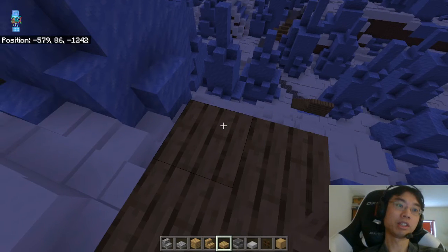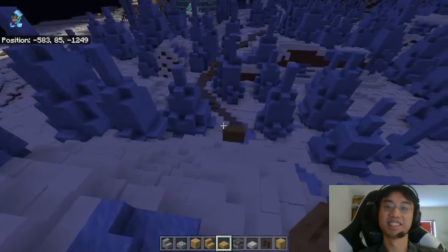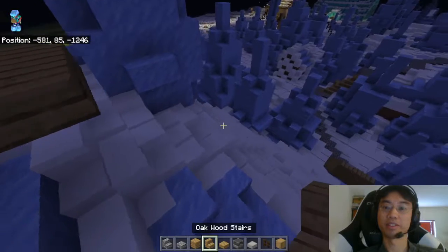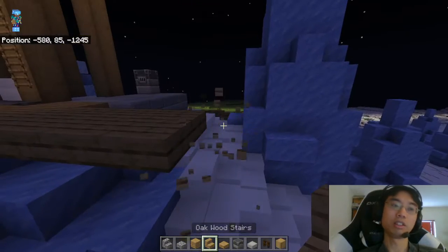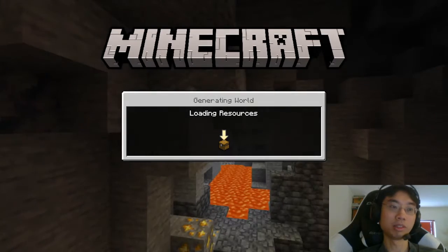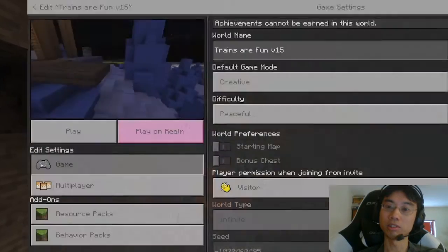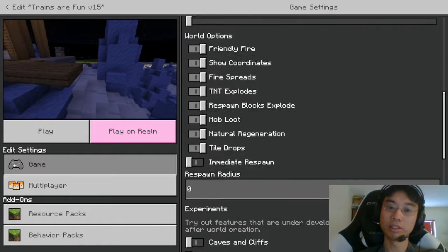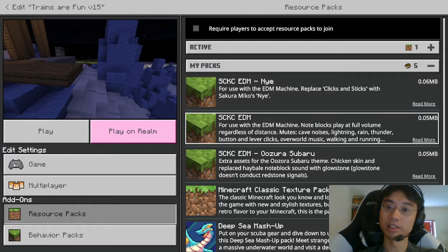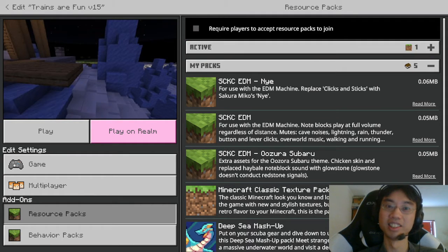Hava says they might have to start a new run if they can't stand the new graphics. You can use old textures — like resource packs. You can go Minecraft classic texture pack if you want to.